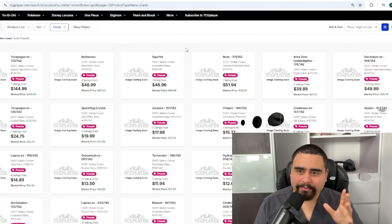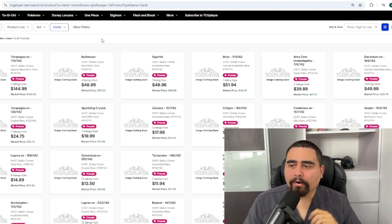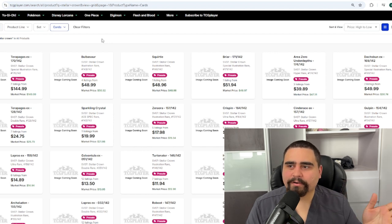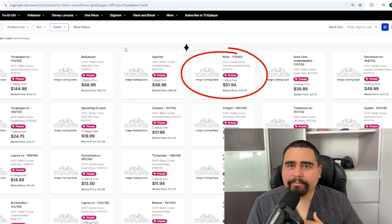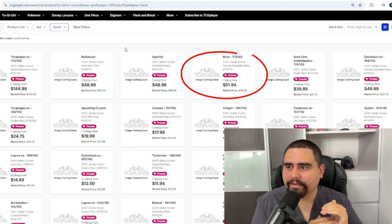The release date is the 13th — 11 days from now. Here are my predicted actual price ranges. The Terapagos at $150 now will probably be a sub-$100 card — I'd put it around $80. For Bulbasaur and Squirtle, those prices aren't too bad, but the 151 versions are much cheaper. I'd put both around the 151 prices; they aren't really much cooler, especially the Squirtle, which is a lovely detailed card but a step below the Pecharunt and Carmine from Twilight Masquerade.